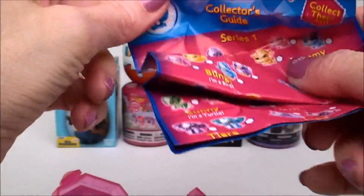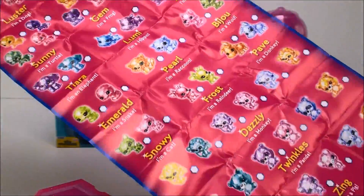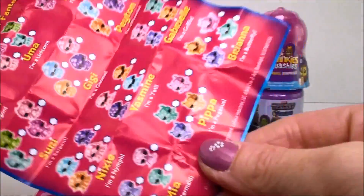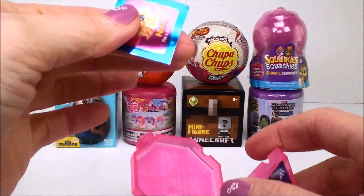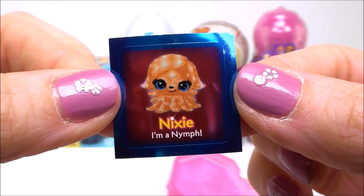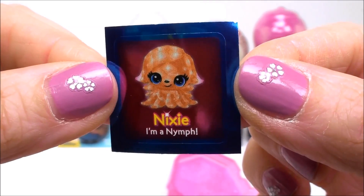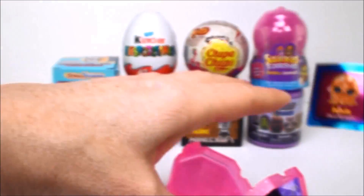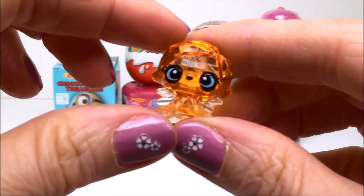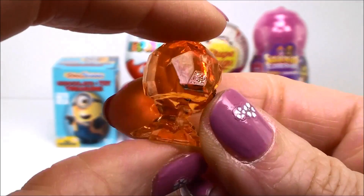Here we have the collector's guide. Lots and lots of Crystal Babies to collect. And let's see who we have inside. This is a sticker, and it shows us who our little fantasy pet is. This is Nixie, and she is a nymph. And look how pretty. She looks just like real Crystal.